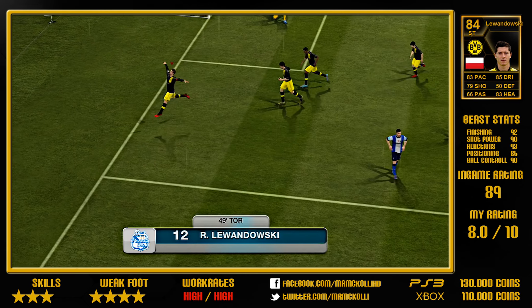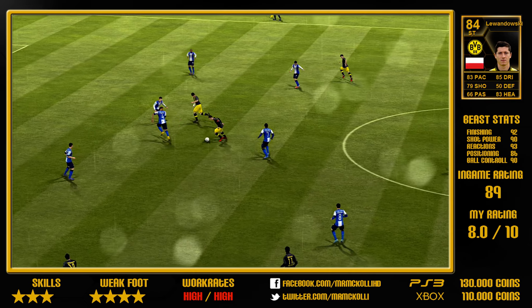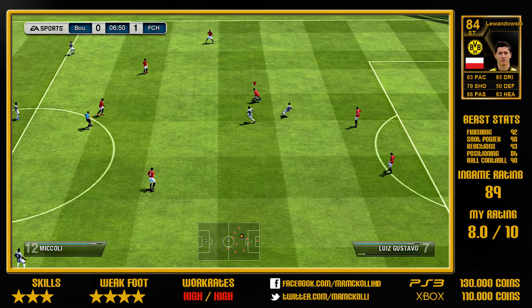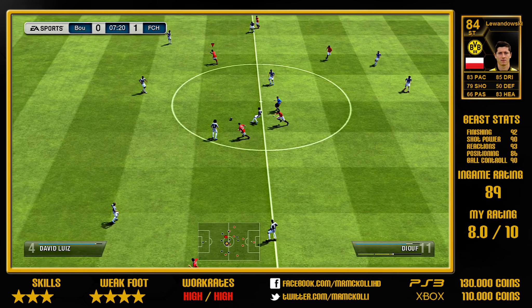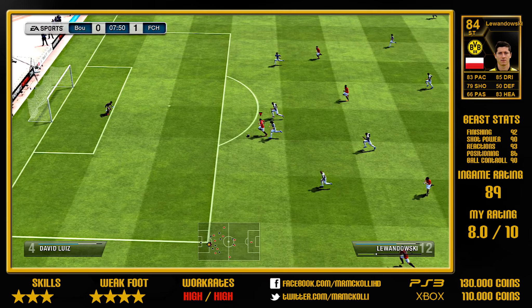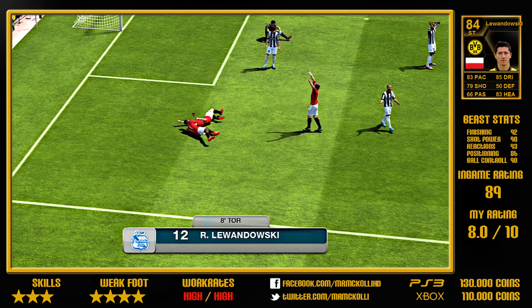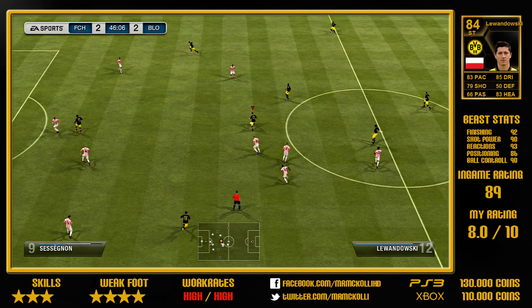He only has three-star skill moves, which is another downside, because for a striker I like to have more than three stars — I would like to do Ronaldo chops or something like that. His weak foot is four-stars, and I personally really like to have strikers with at least four-star weak foot, because you are always in different positions and it is nice if you can shoot from anywhere on the pitch.